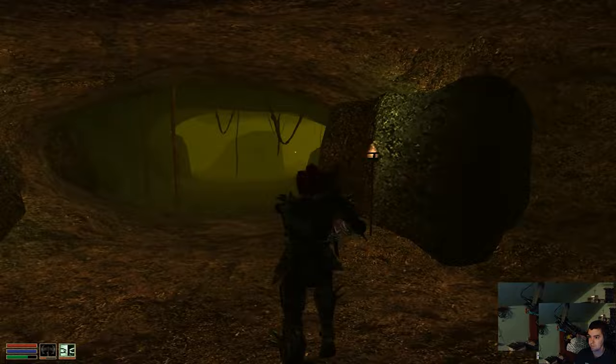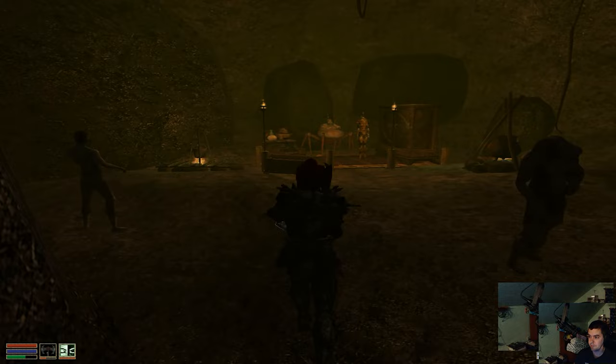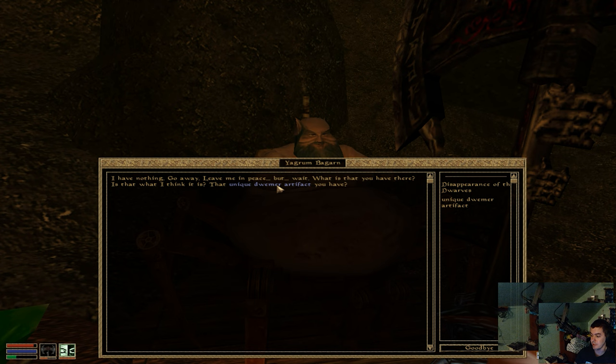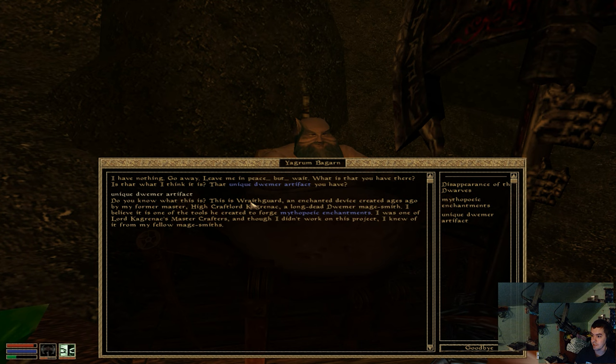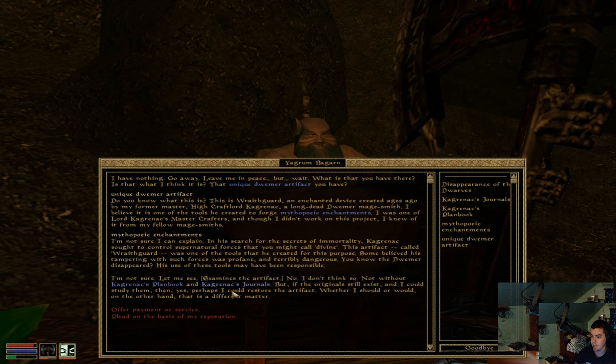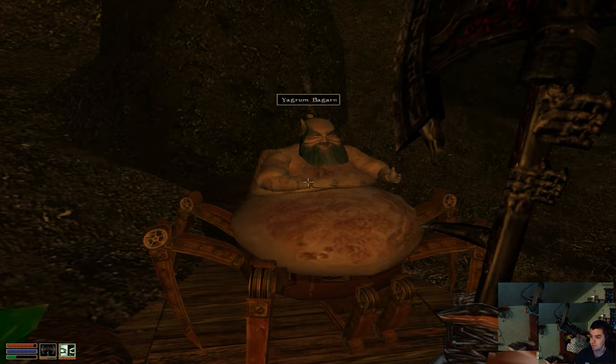So Yagrum Bagarn — you basically show him the unique Dwemer artifact that you got from killing Vivec. He says: 'Do you know what that is? That is Wraith Guard, an enchanted device created ages ago by my former master. Mythopoetic enchantments — in a search for the secrets of immortality. Can you restore the artifact?' He says he's not sure, not without Kagrenac's plan book and Kagrenac's journals, since Kagrenac recorded every step in his manufacture and testing of enchanted items.